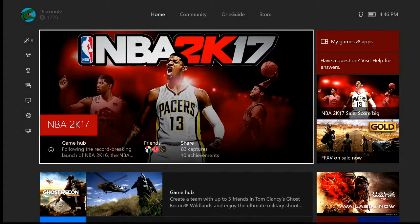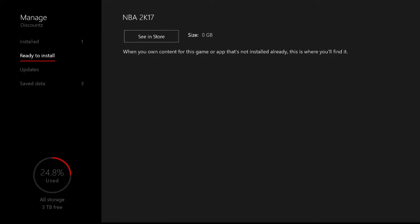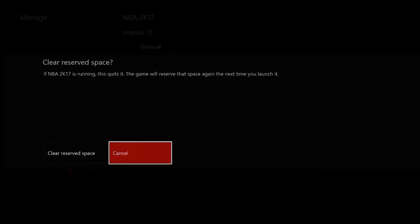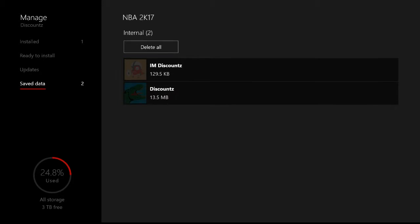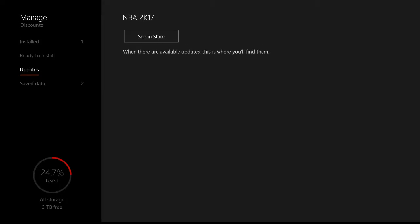What you're going to want to do is quit the game, then go to Manage Game. Hit the Start button on your game, go to Manage Game, then go to Saved Data, go to Reserve Space, and clear your Reserve Space. Now this is the biggest part guys — don't forget to do this.